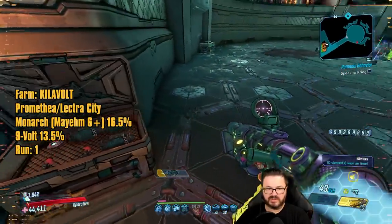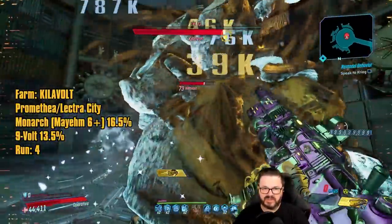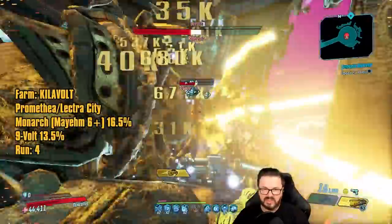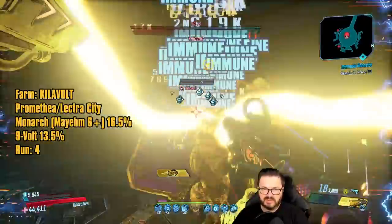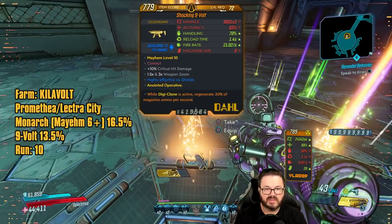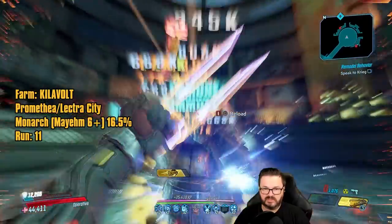That's how you can quickly reset Killavolt if you're on console — just a little Phoenix University lesson for you guys. Another tip: when you're farming Killavolt and you don't want him to teleport when he comes out of his little dance thing, if you stay really close to him then he won't teleport. Alright, we got the Nine Volt — now we can just focus on the Monarch.